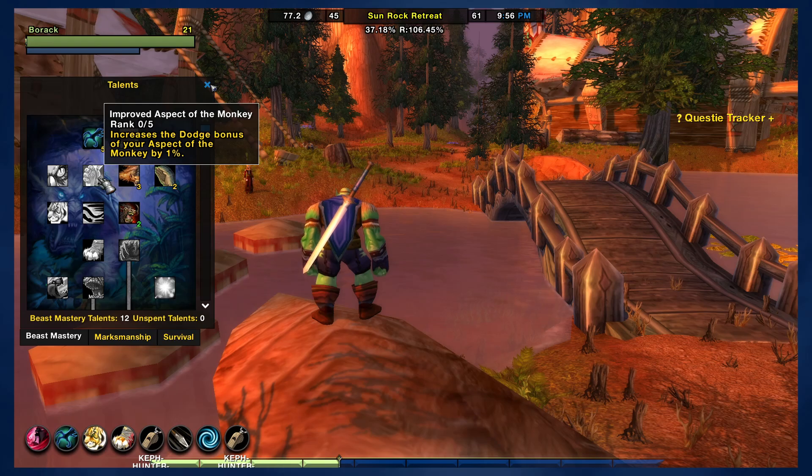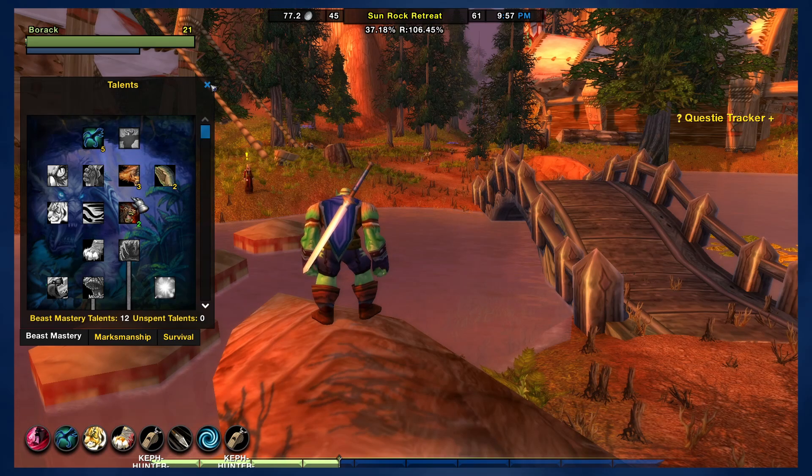I did think about Improved Aspect of the Monkey — this would increase your dodge bonus, and I guess that could be useful. If you dodge more, you're going to be able to use Mongoose Bite more. But then you'd probably want to turn off Growl and have your pet not tank. I don't know if that's worth it honestly. I just feel like it's easier and better to just buff your pet as you would if you were a Beast Mastery hunter, and play melee — because it's fun to hit things with a big sword next to your pet.